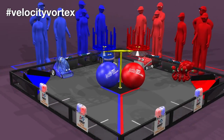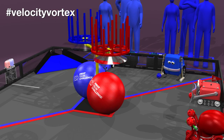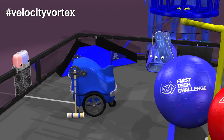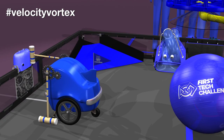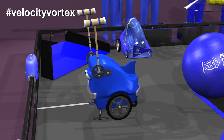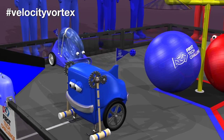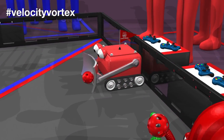Field personnel randomize the four beacons. The match begins with a 30-second autonomous period, where robots can only operate by pre-programmed instructions. If a robot presses a beacon button matching its alliance color, the alliance is awarded 30 points.